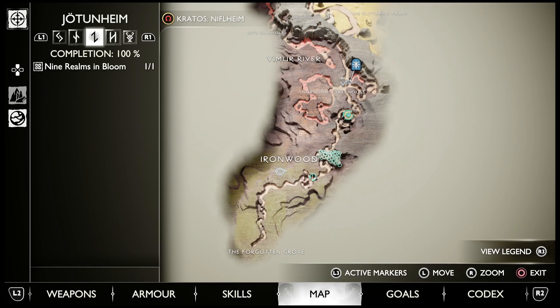The Nine Realms in Bloom favor — you pick up the flower. That's something that unlocks after Ragnarok, after the main path. You get the Yggdrasil seed from Ratatoskr, which allows you to hover over the map and open up fast travels that didn't already exist. You'll get a fast travel to Angroboda's Treehouse, and there'll be a flower there.